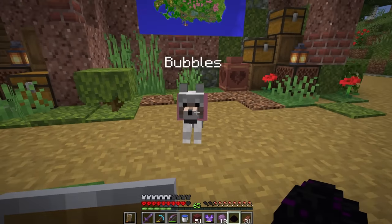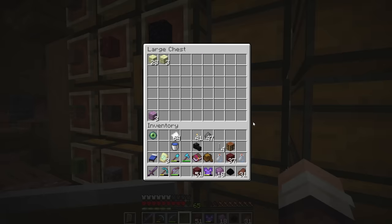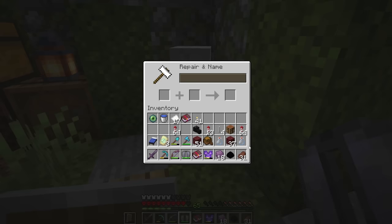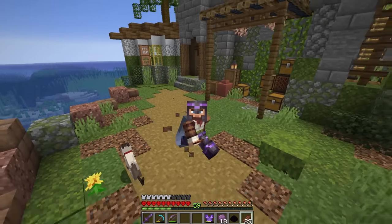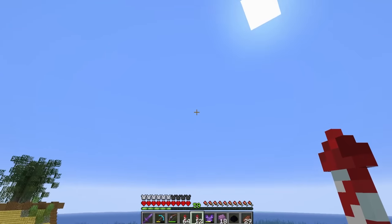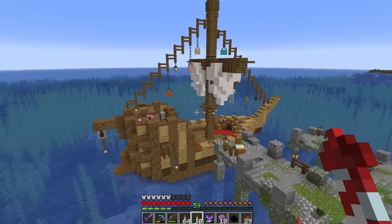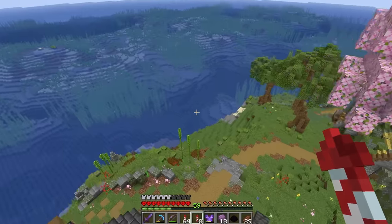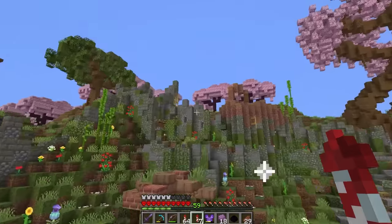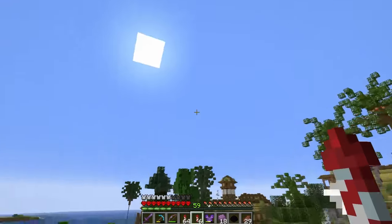Let's grab some gunpowder, some paper - this could be our spot for end stone stuff - and make a bunch of rockets. Before we really fly I gotta grab some mending. We already have unbreaking, so add the mending. I need a name for this elytra - best name wins, I'll pick it next episode! Now it's time to take our real first flight of the island! This is amazing - we can travel everywhere now. Look how cool it looks from the sky!